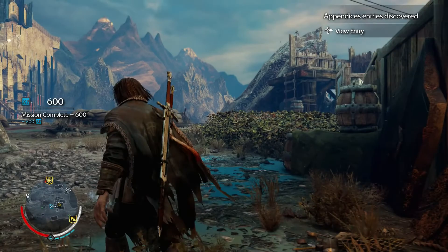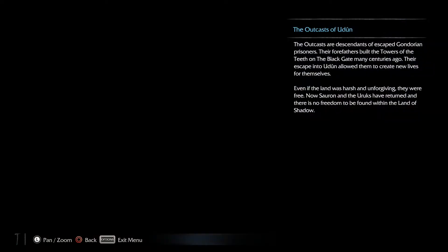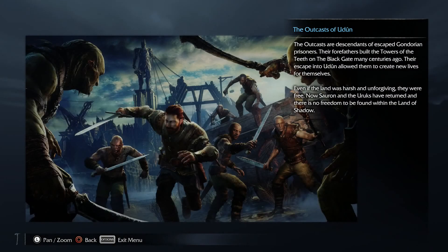I just finished the mission and got an ability point. All the things I can buy — what's this here? Outcasts of Udun. Outcasts are descendants of escaped Gondorian prisoners. Their forefathers built the towers of the Teeth on the Black Gate many centuries ago.